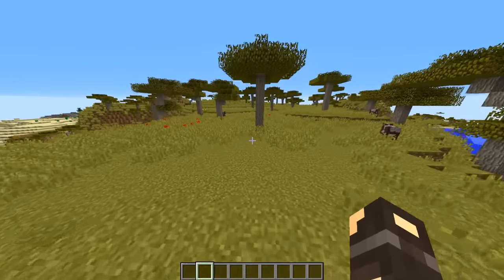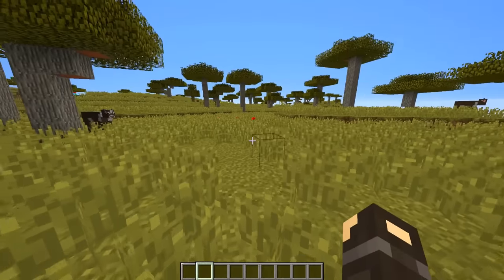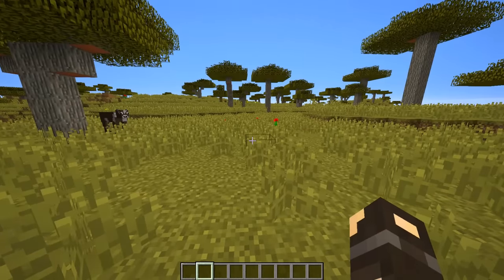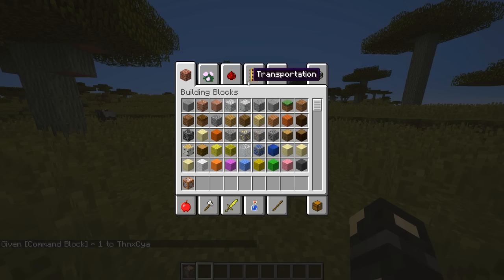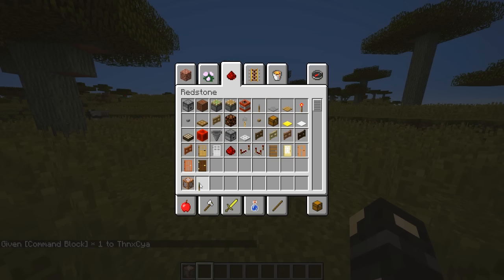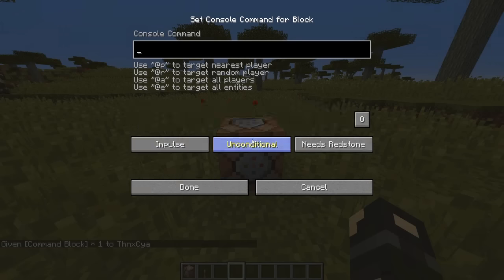Today we're looking at the true smallest house, so what we need to do — because this is a command block creation — is give ourselves a command block. Very straightforward: all you do is type forward slash give, your username or at-p, then command underscore block. Then just get something like a lever to activate it.